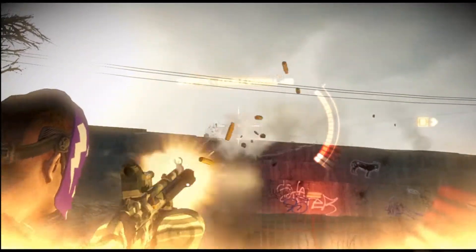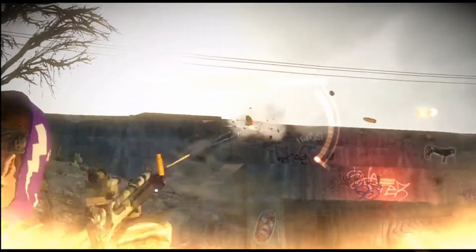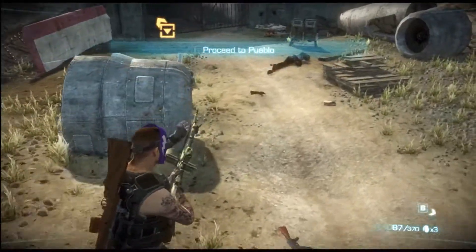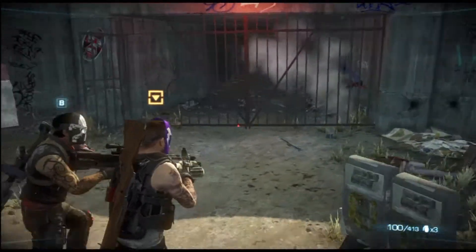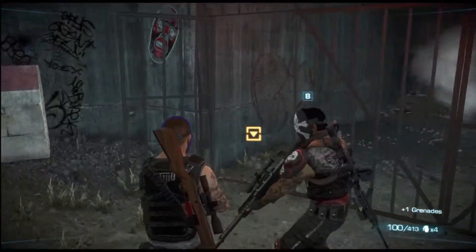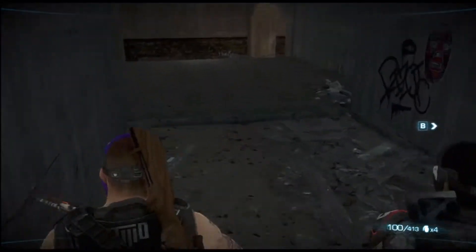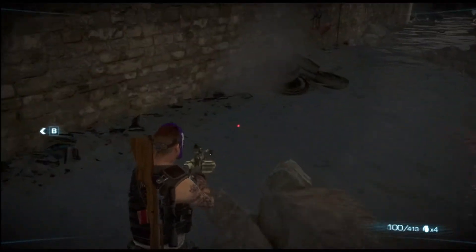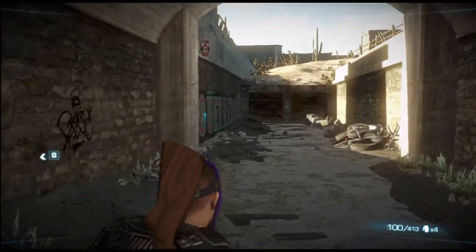Watch the top of the building here — they like to come off the top. After clearing them, the cutscene shows the plan: we need to distract the cartel by blowing up their hideout nearby. We've got C4 and we're going to use it. The main road is heavily guarded so we'll use the old aqueduct to get around them.